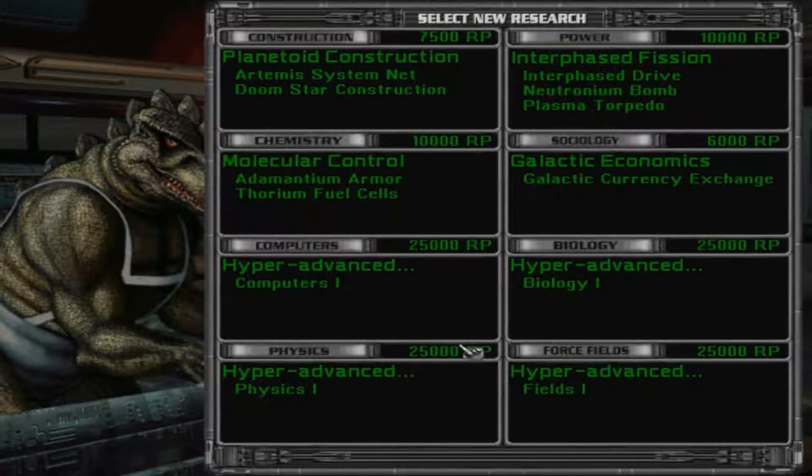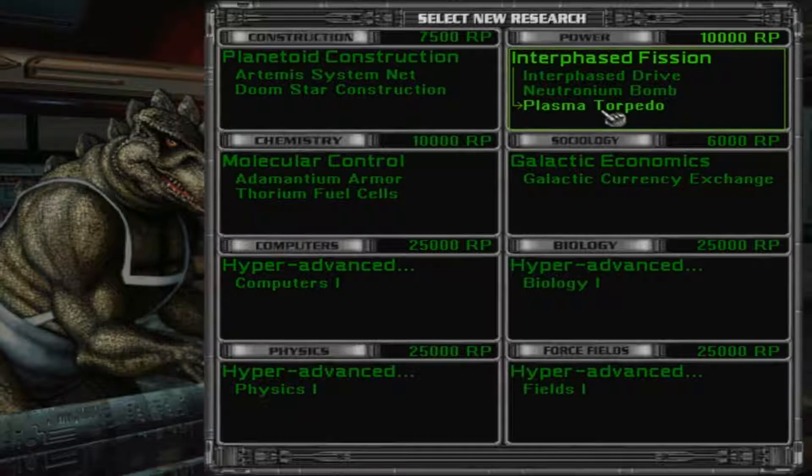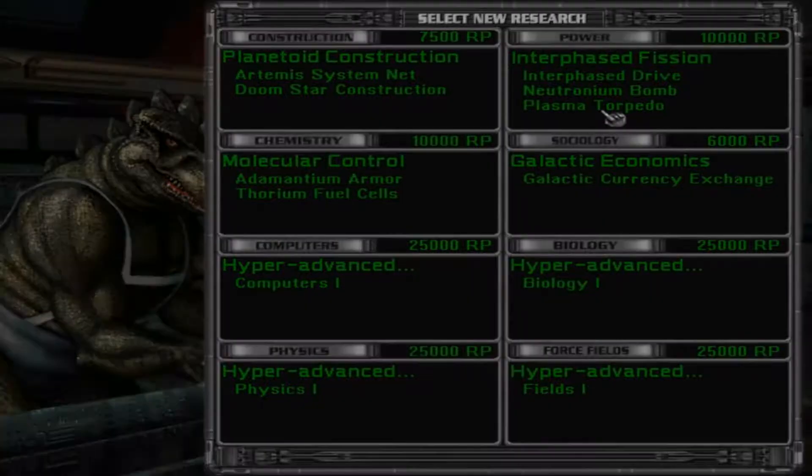Class 10 shields — lovely. That's going to be useful until we get the dumping field, I believe it was, although I'm not sure where you get those. Plasma torpedoes — I believe those are the best, and since they are really strong in close combat, I'm going to research them.